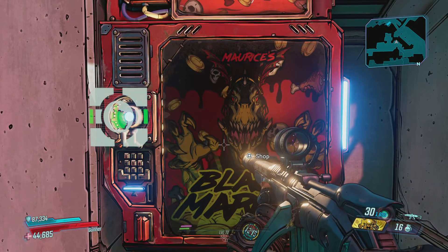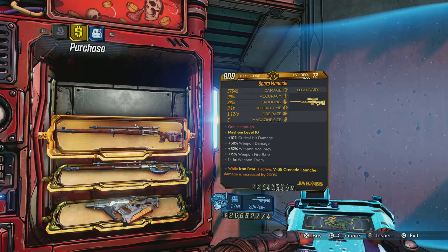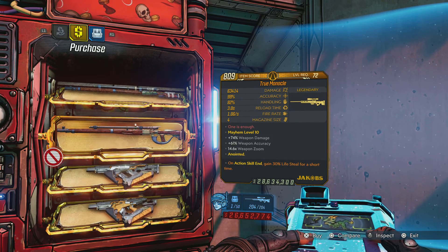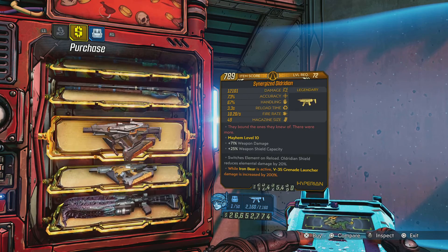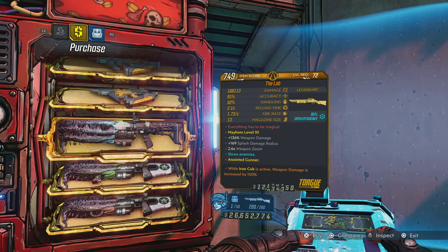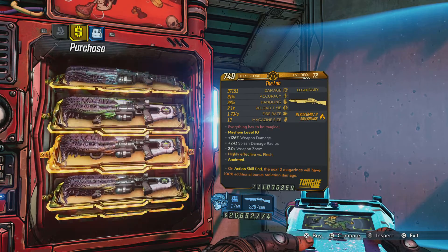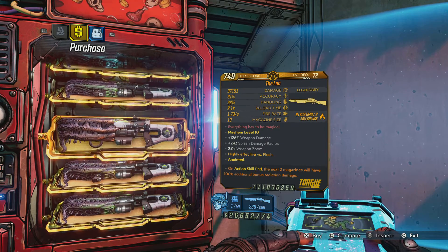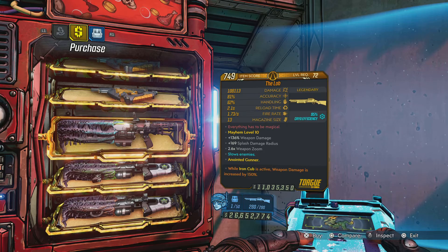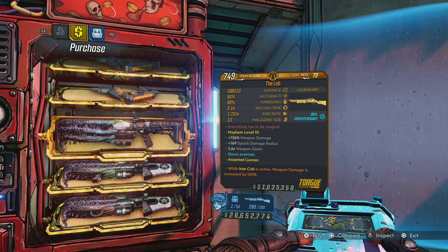Let's see what they have, let's see what Maurice has for sale. We got the Monocle — Jacob's Sniper Rifle. Wow, it's stronger. We have the Old Rydian SMG from DLC2. And the Lob. The only one that he doesn't have right now is the Shock Lob. That Cryo one here is the strongest one.